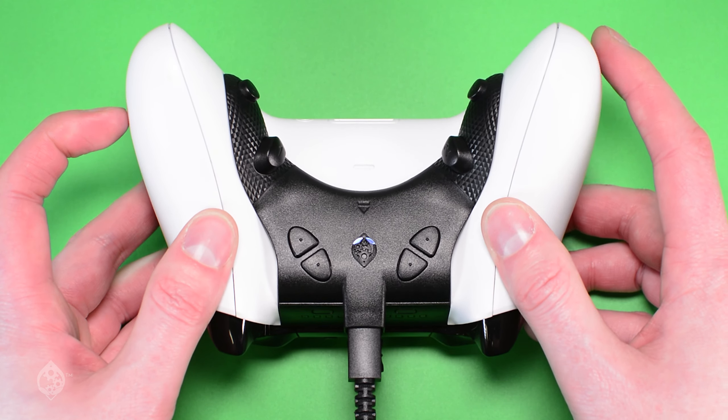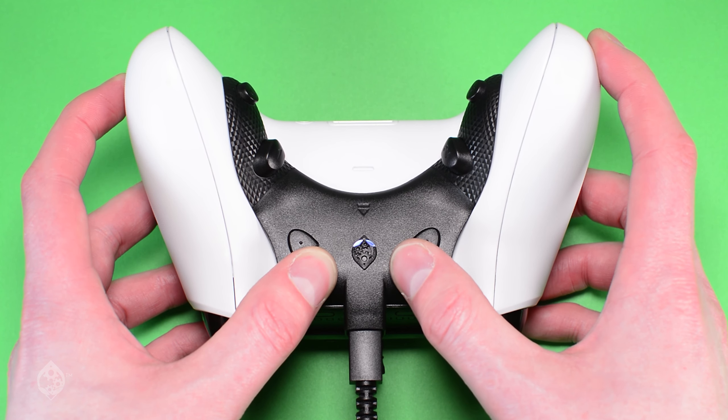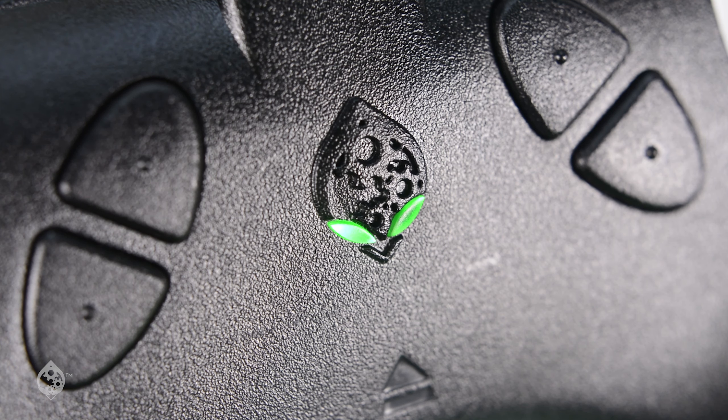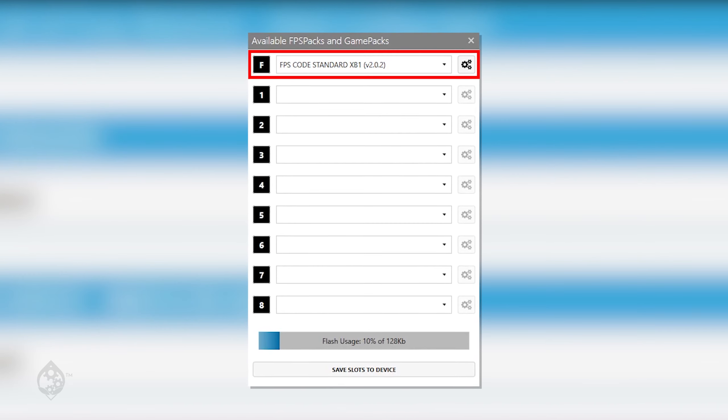To enter Mod Mode, while holding Mapping Button 1 on the back of your Strike Pack, press Mapping Button 2. You should now be in Mod Mode, indicated by the green gearhead lights. Mod Mode contains the built-in first-person shooter mods, also known as F-slot in Mod Central.